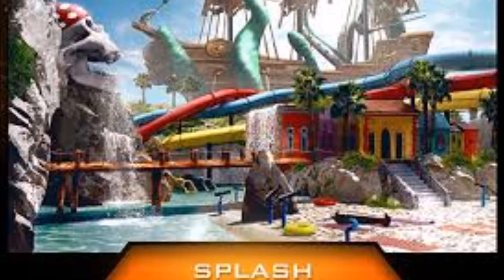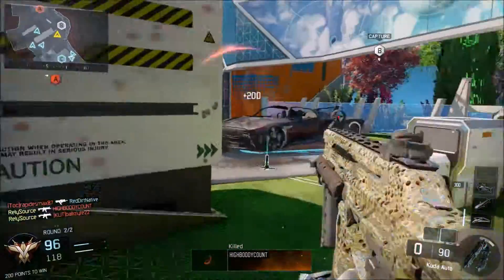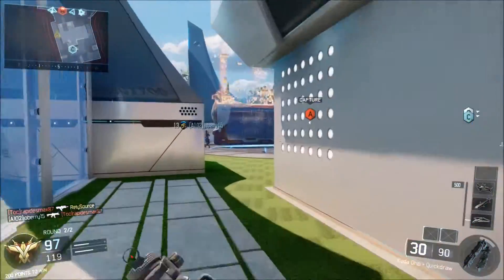The next map is Splash, and it's set in a huge abandoned water park. There are lots of slides and underwater elements — very cool, colorful, and eye-catching. There will be a lot of twisty water slides that you can actually go through with your character.